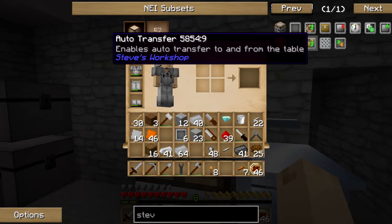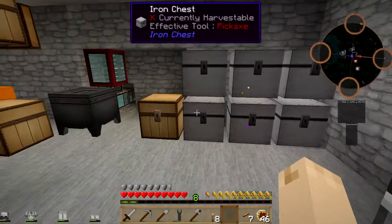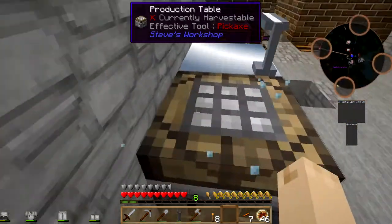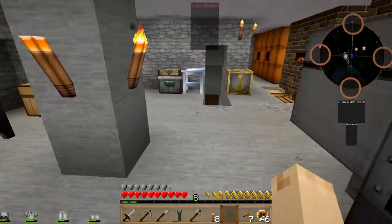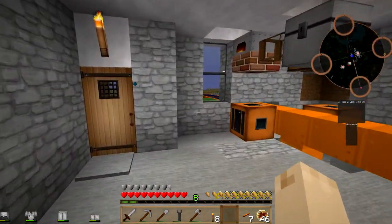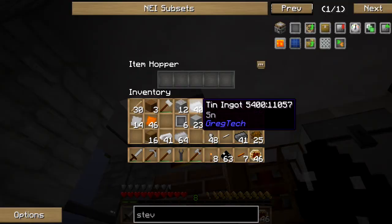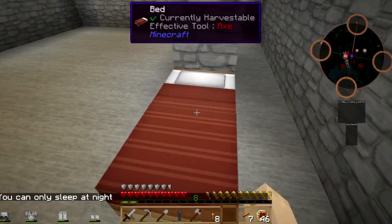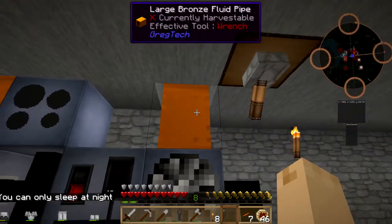I do want to try this auto transfer thing. To and from - hoppers and gold. I don't have a lot of gold, so I'm not going to try that one out at the moment. But that is an awesome crafting bench for sure. Having the electric machines down here definitely makes my life easier.